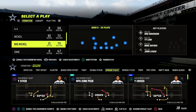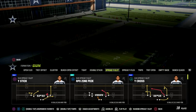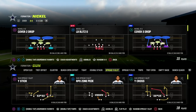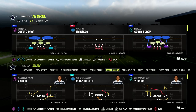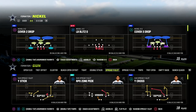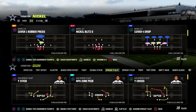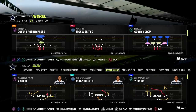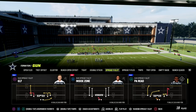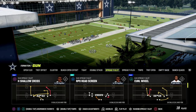In this video we're going to be talking about the air raid shallow cross concept and why this is one of the best concepts year in and year out in Madden. If you want to get my full air raid offensive ebook — done as a tribute to Mike Leach — the link is in the description. Our Patreon membership includes access to all of my Madden 23 offensive and defensive ebooks, including all updates and any new ebooks released while your membership is active, for ten dollars.